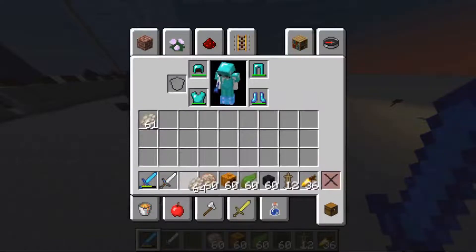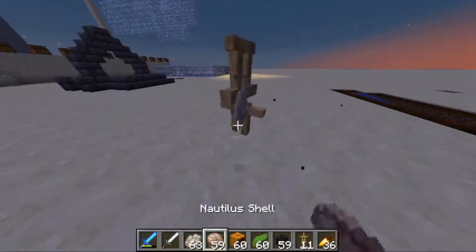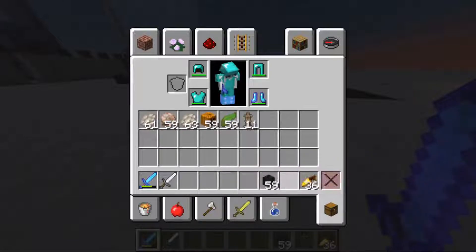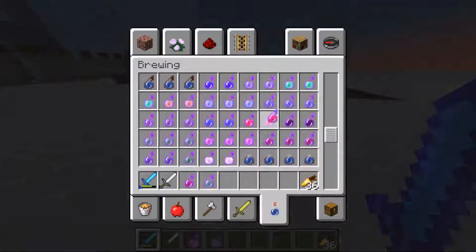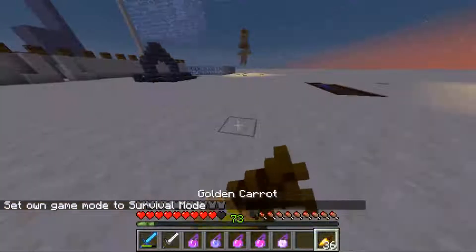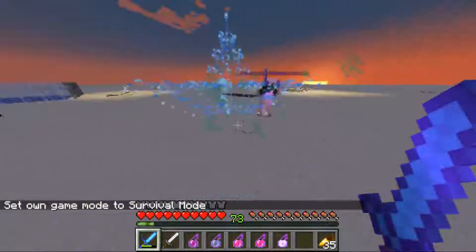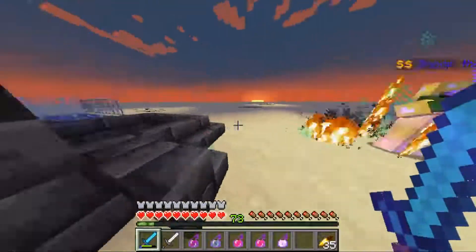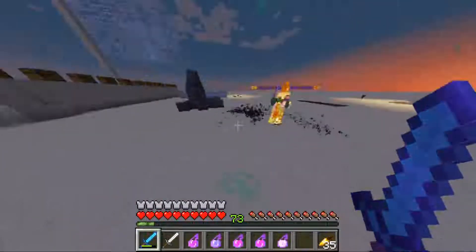And now we move on to the fun one. This is the reason why I'm wearing diamond — this boss will whoop me if I'm not careful. It is Snoop, the saltiest dog. I can't hide my UI and still show off their nametag, but it's Snoop, the saltiest dog.